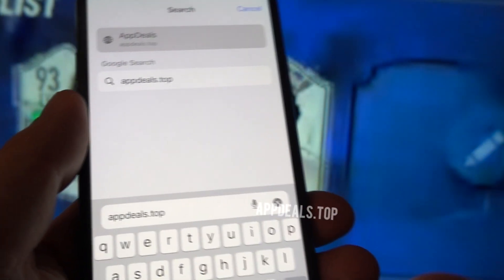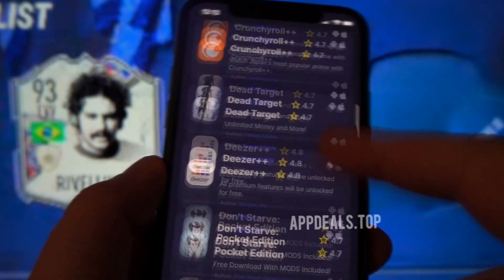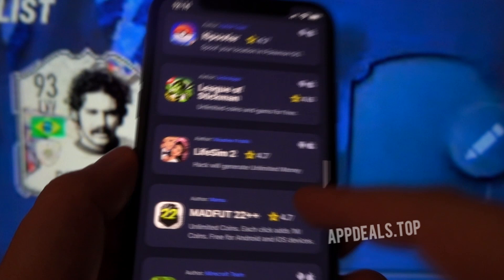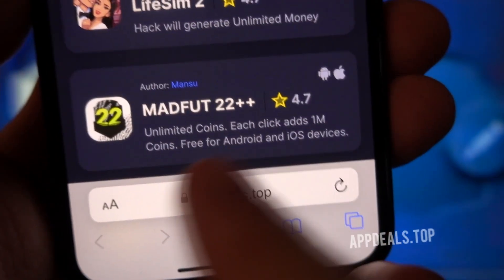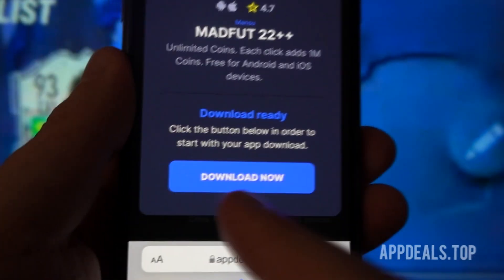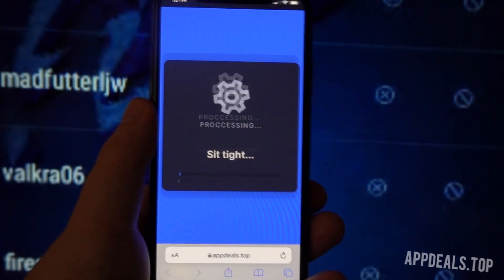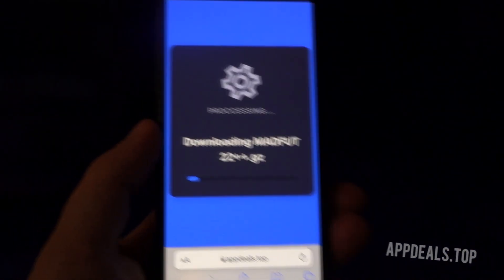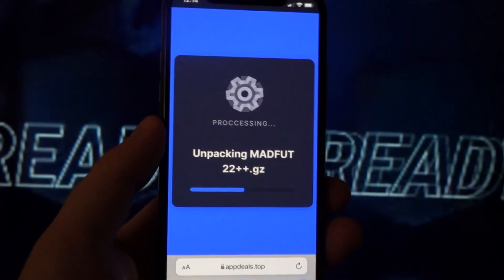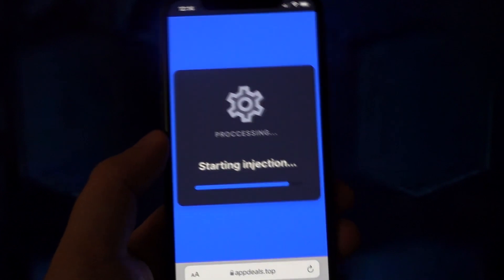A list of modded games will appear right in front of you, along with their respective ratings and compatibilities. The list is pretty extensive, so if you can't find what you need, go to the search bar, type it in, and it will be filtered for you. Find Madfut 22++ — it says 'Unlimited Coins, each click adds 1 million coins, for Android and iOS.' Click on 'Download Now' to start the process. There is no need for jailbreaking or rooting. In most cases it takes a few seconds, but it may take up to a minute or two depending on your internet connection speed.